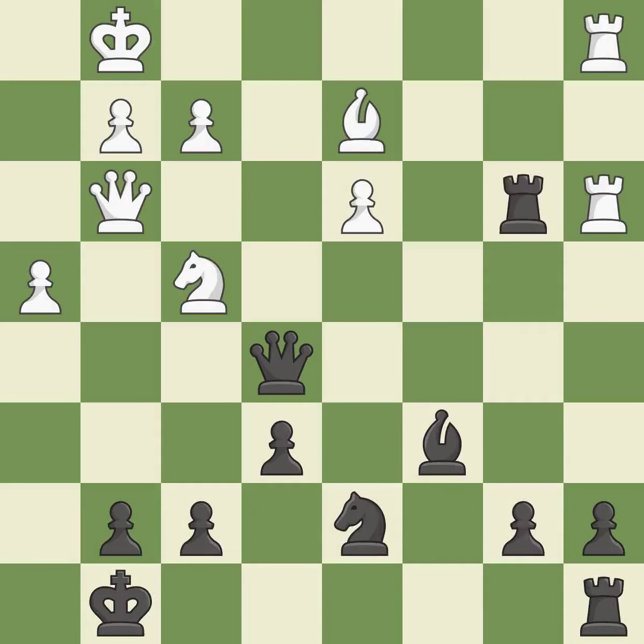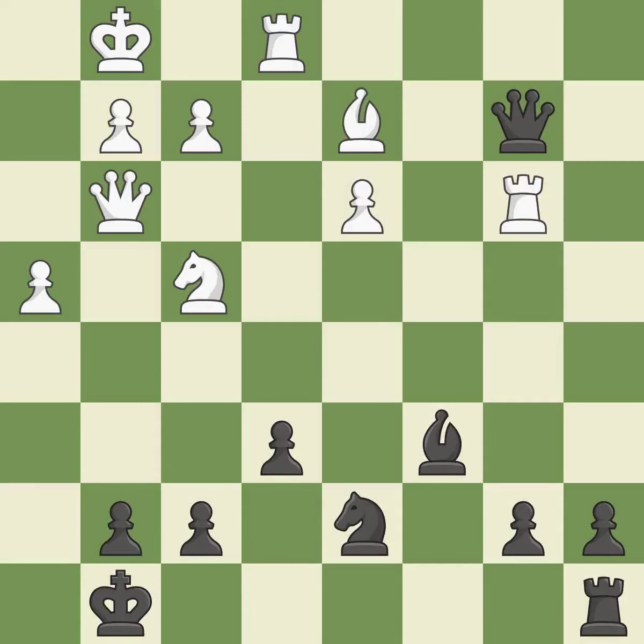This threatens to win a knight — it is best. This wins a tempo by threatening a queen and forcing it to move away — it is best. This defends the attacked rook — it is best. This maintains the balance in material with a good trade. This is the only good move — it is best. Recaptures — this threatens to push a passed pawn towards promotion — it is best.